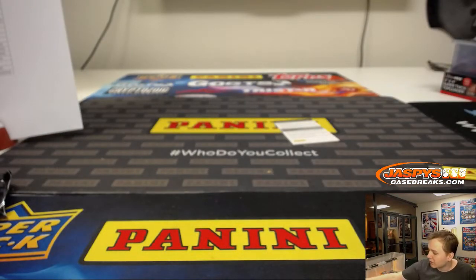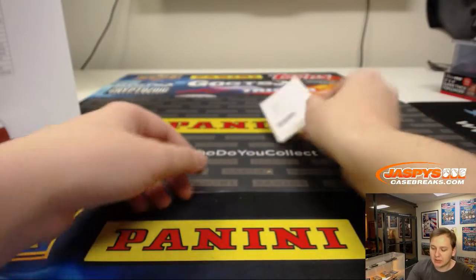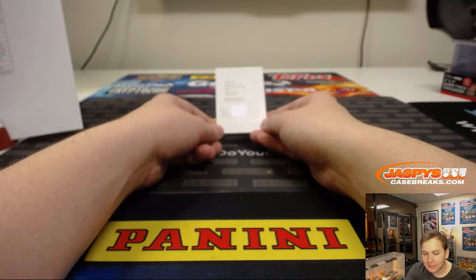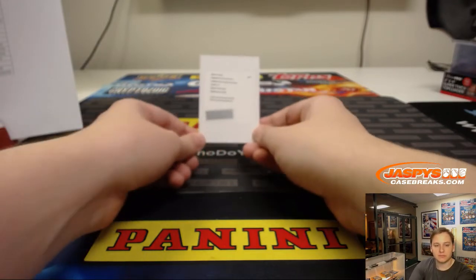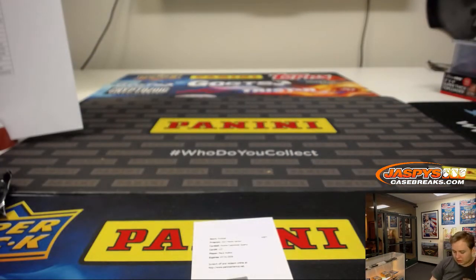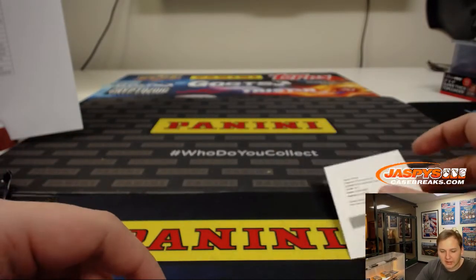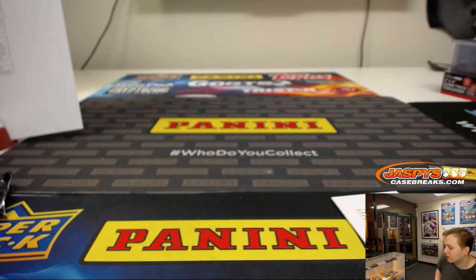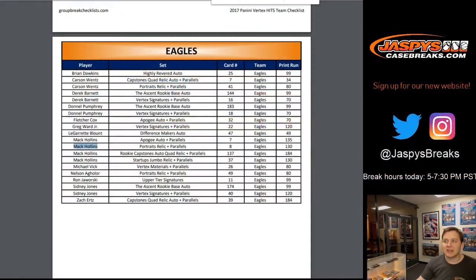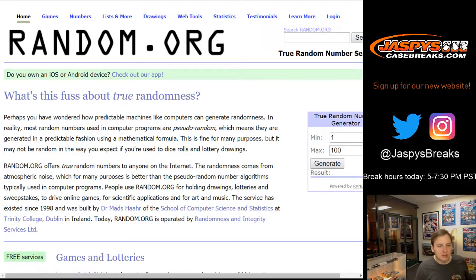And last hit is a redemption card. It is a rookie Capstones Courts, and it is Matt Collins for the Eagles. I'm not sure what the Courts is numbered to, but let us know when you get that in. Matt Collins for the Eagles, that's going out to William L. There you go, William. So Matt Collins out of 25 — nice.